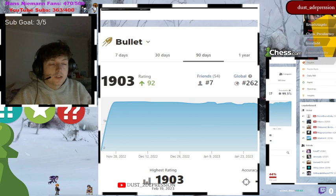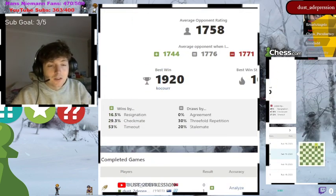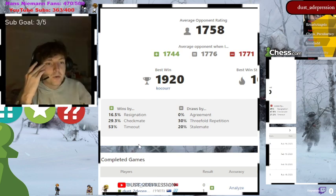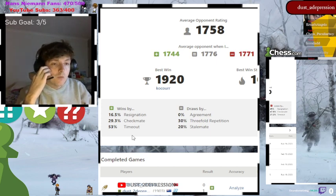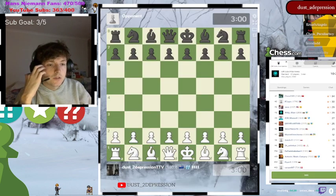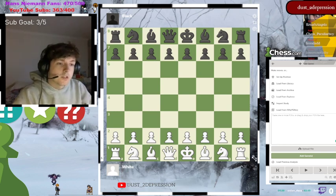The first piece of advice is to enable settings that will help you win a lot of games. Bullet games are often won by simply flagging your opponent — running down their clock before your own runs down. This can be done when you're up material, down material, or even in a drawing position. It doesn't matter how stacked the board is against you; if they run out of time before you, you win.